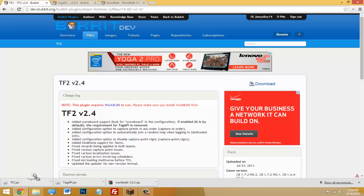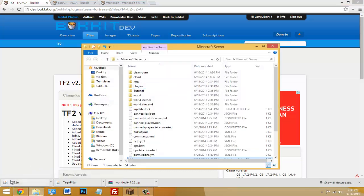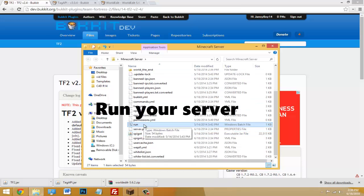Once you've got WorldEdit taken care of, drag Tag API and the TF2 dot jar in there as well. You should now have all three jars in your plugins folder. Once you're ready, go ahead and start the server.